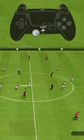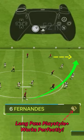At that point, target them and power up the lob pass by holding onto the L1/LB button and pressing the Triangle/Y button.